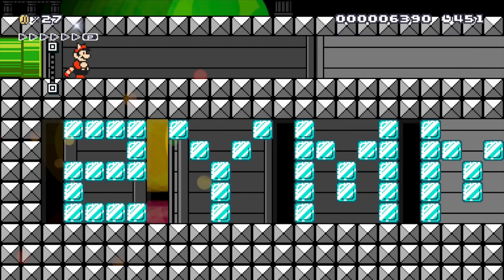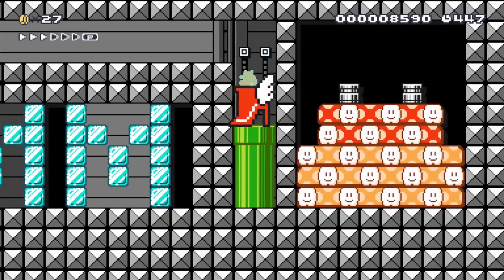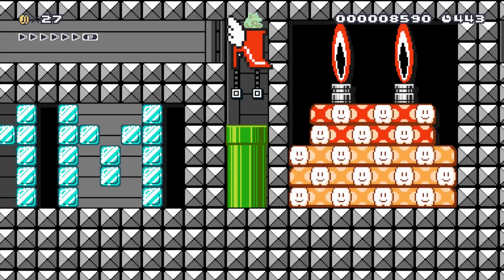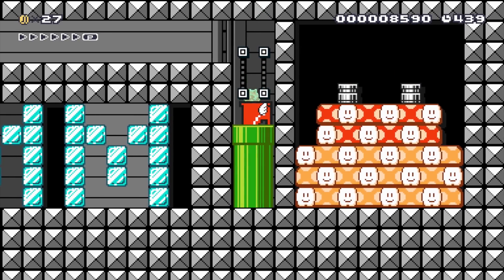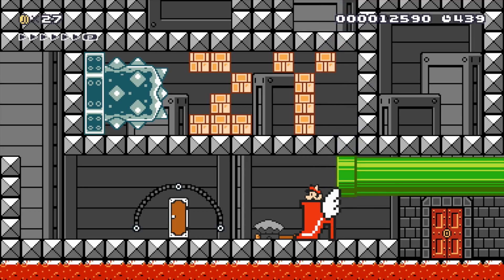Now we have a pipe bringing us back to the sub-world. We have an awesome 2YMM celebration room. We get the winged boot, the raccoon suit, and some power stars. I love the 2YMM — there's a cake over to the right side. Let's go back through the pipe and we finish the level with the 2Y up above. I love it.